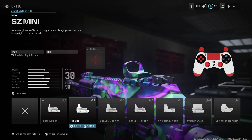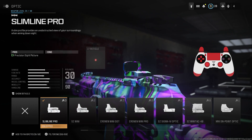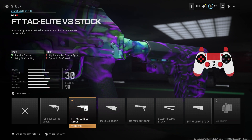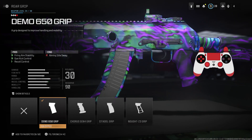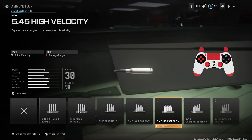I could be wrong, so honestly whatever you want to use is fine — the Cronin Mini Pro is probably good too, but I've been rocking the Slimeline Pro. For the stock we have the FT Tac Elite B3 stock, which helps with accuracy again. For the rear grip we have the Demo 650 grip, also for better accuracy, and the high velocity ammunition.